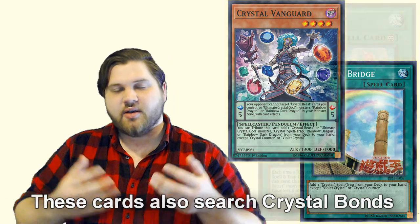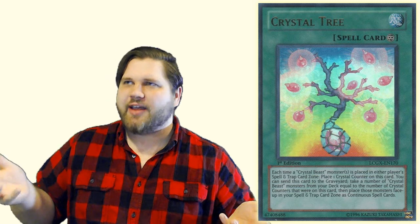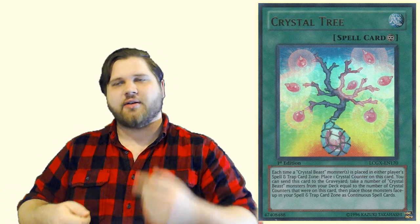Crystal Tree plus Crystal Bonds plus searching Sapphire Pegasus can already potentially be three or four cards in your spell and trap card zones. If you play Crystal Tree, then play Crystal Bonds — you put a thing there, Crystal Tree gets a counter — summon Pegasus, put a card there, Crystal Tree gets another counter, then you can pop off Crystal Tree, placing two more, and all of a sudden you're at four.